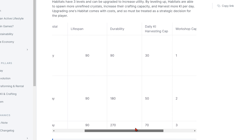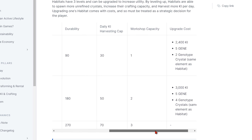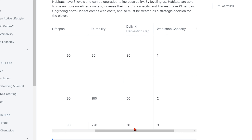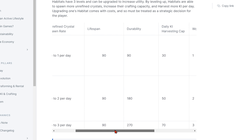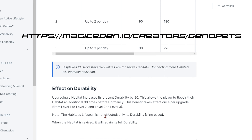Habitats have three levels and can be upgraded to increase utility. By leveling up, habitats are able to spawn more unrefined crystals, increase their crafting capacity, and harvest more KAI per day. Upgrading your habitat comes with costs and must be treated as a strategic decision. We would fully recommend going on to the whitepaper and having a good read about these effects for yourself.